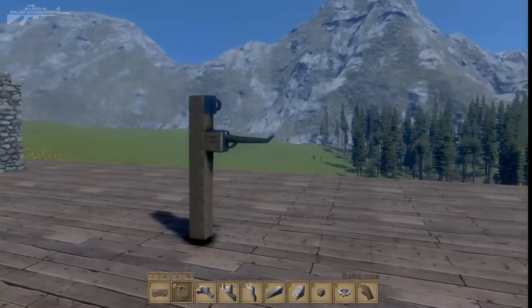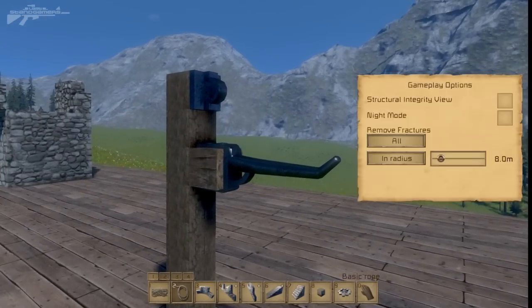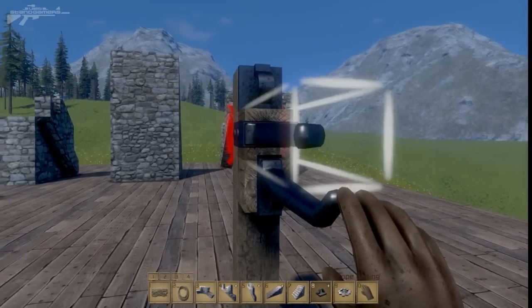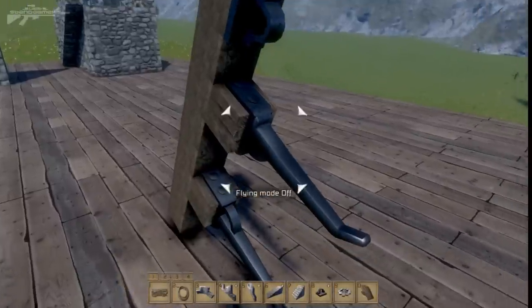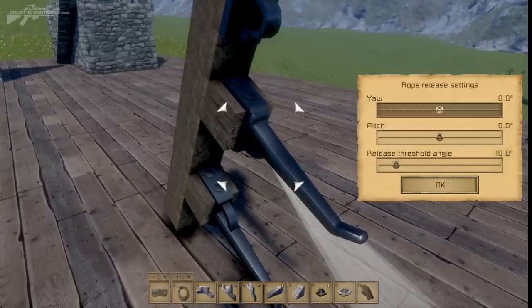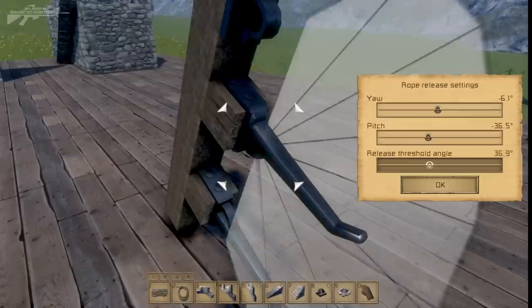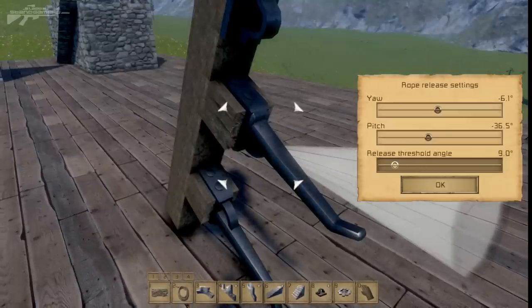This is a detachment loop. Going to the G menu under all blocks, we can find the rope ending — mouse-wheeling gives us the detachment loop. We've actually knocked over the post with the weight of it! Pressing K on it shows the rope release settings — there's a little cone and a release threshold, so anything hooked up to this will detach when it enters the cone.